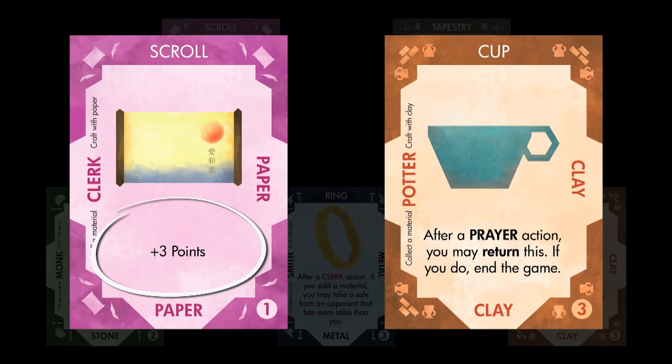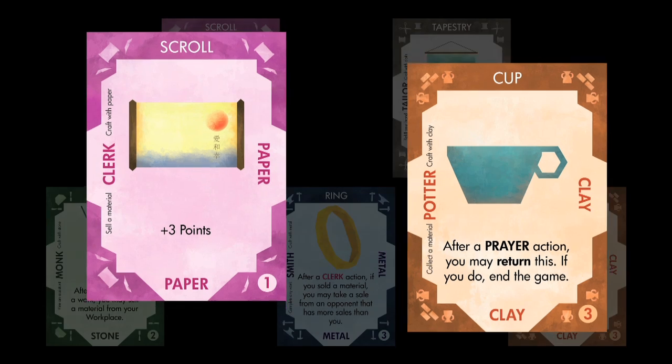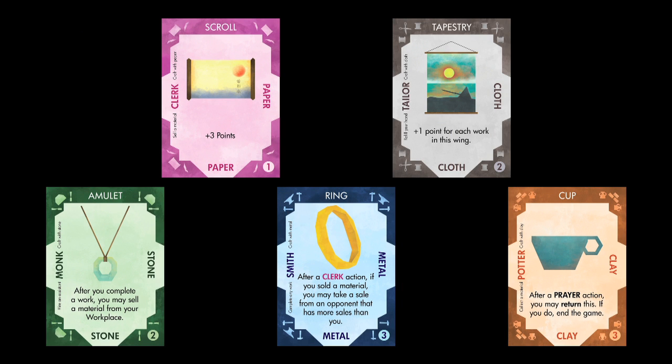These effects give you certain abilities that break certain rules or give you specific advantages as you play. For example, scroll gives you points at the end of the game, whereas cup allows you to end the game early after following its instructions. Each card is a unique work with a unique effect.